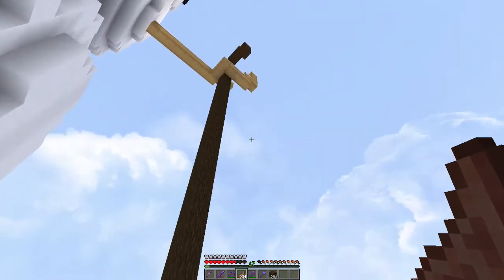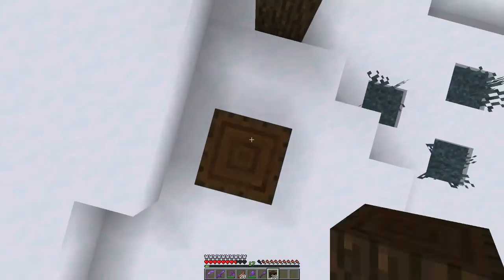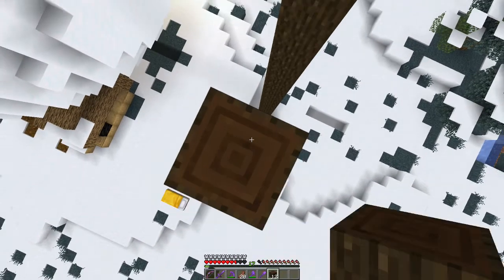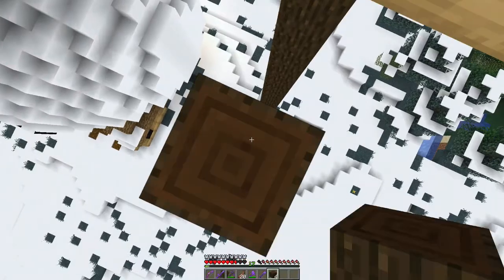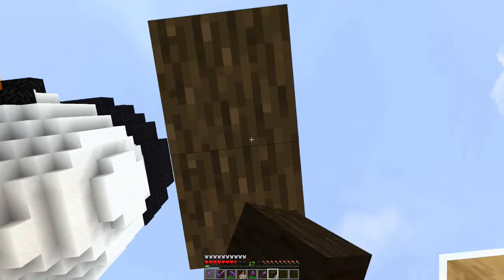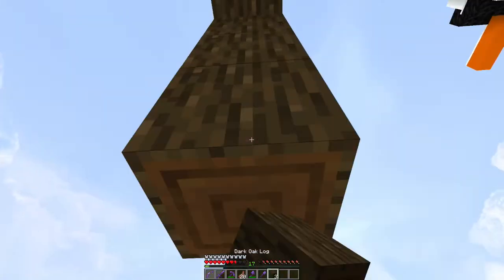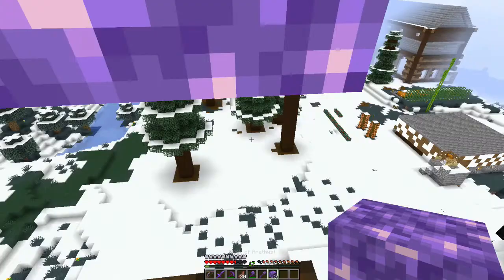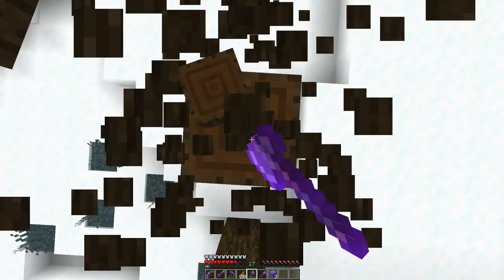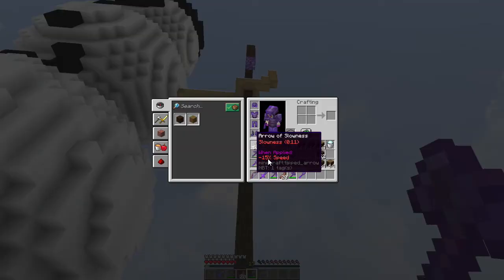Get rid of that in my chat. Let's see if we can aim this properly — up a little higher. This is where it gets interesting. Awesome — we got the bling bling on it! We're going to get all this out of the way. Can you see the purple gem on it? Yeah, awesome!